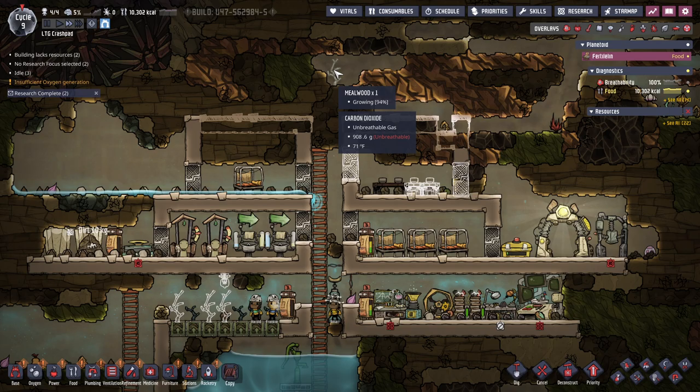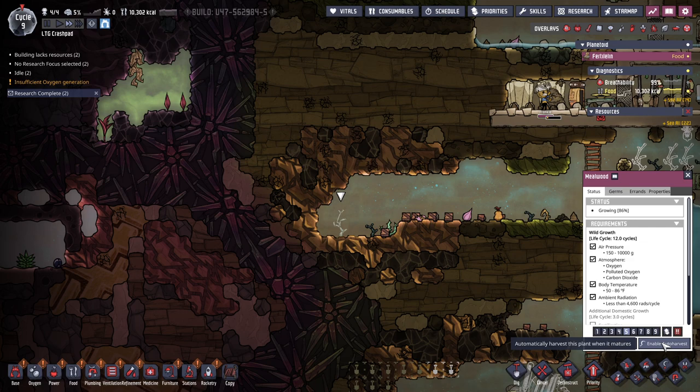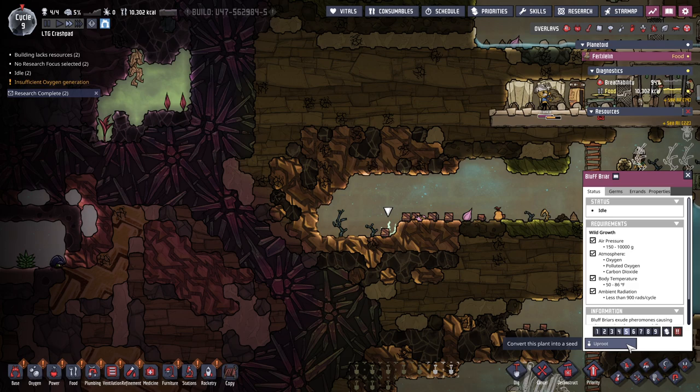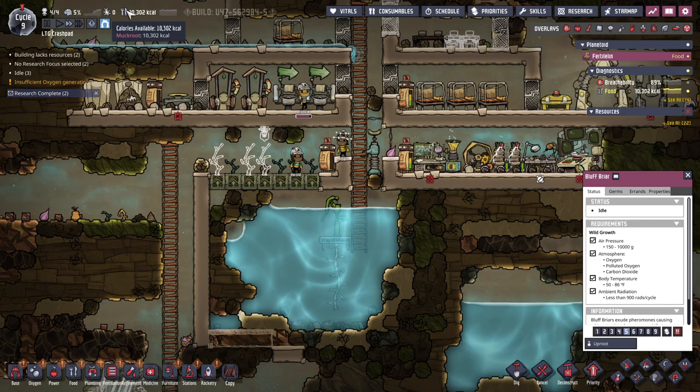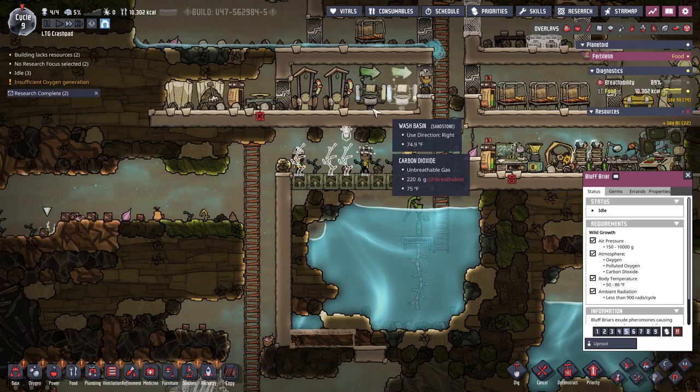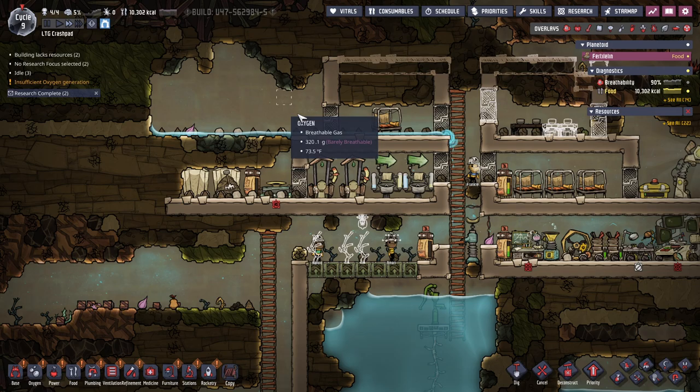Meal wood — right, that's the other thing I wanted to do, set these to always harvest, auto harvest. Fluff briar — don't know. Killer calories. Muckroot.